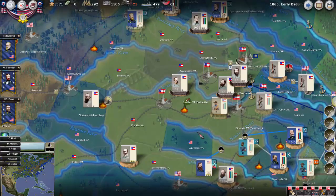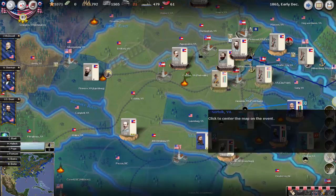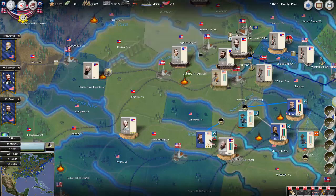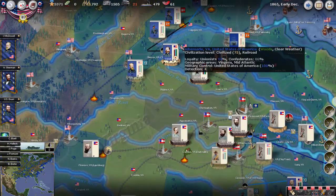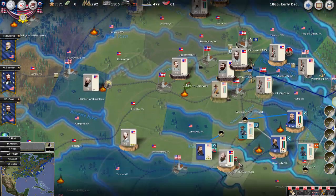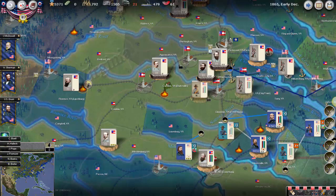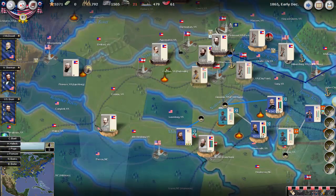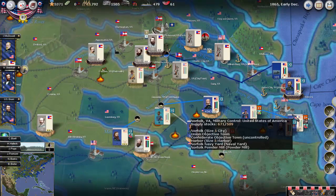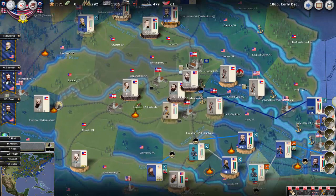It's early December '65, and we'll start off things here in Virginia. There's really not actually too much happening. I basically used all my railroad capacity, so I don't really have any railroad capacity to do much in Virginia. Our two corps over here are going to move and basically try to cut off Garrysburg and the forces to the south up to Petersburg. We do now control Norfolk, which actually had a lot of supply — 671 supply was there.